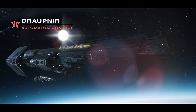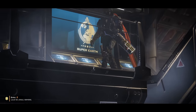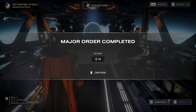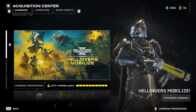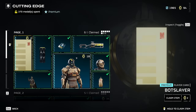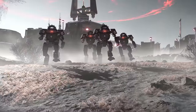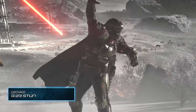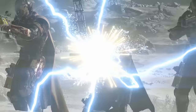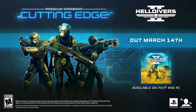The G23 Stun Grenade is one of three special purpose utility grenades in Helldivers 2, and along with the G3 Smoke Grenade, one of only two grenades in the game so far which causes no damage. The G23 came into the game with the recent Cutting Edge Warbond, situated on page 2 costing 25 medals to unlock. As soon as this warbond was announced over a week ago and the stun grenade was shown in the trailer, I said immediately that this was the singular item I was most excited about and that it had the potential to be absolutely S tier.